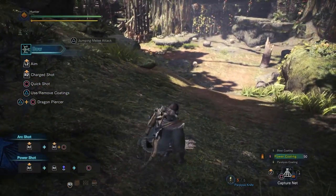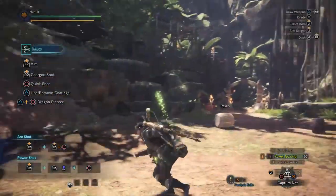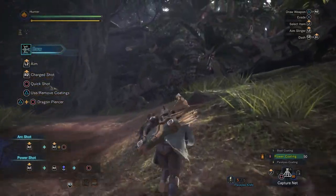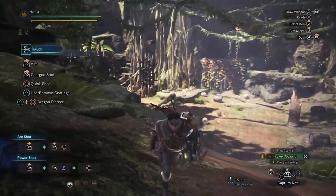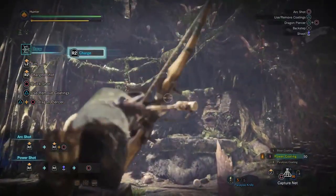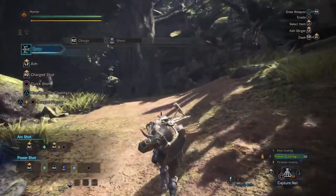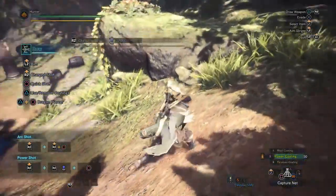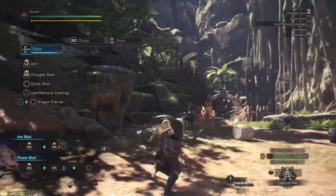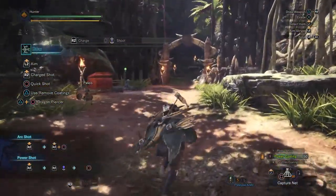The slide is quite possibly the best thing. You can slide and then do nothing, and that helps a lot. You can charge a shot on your way down — there you go, that's the bow.